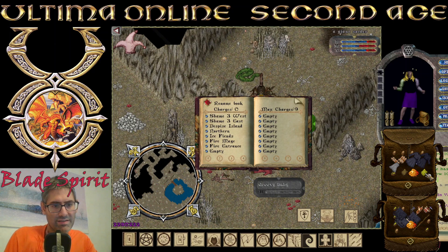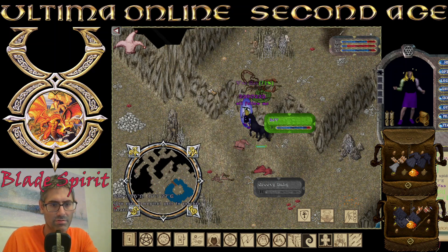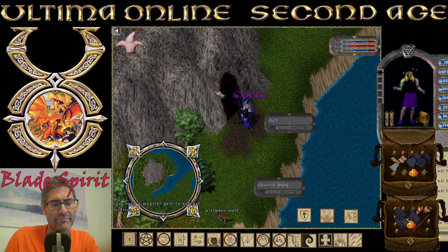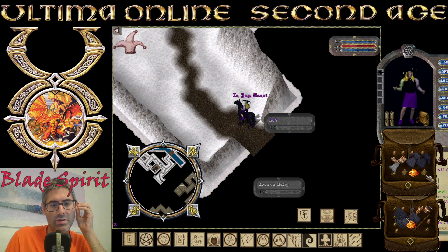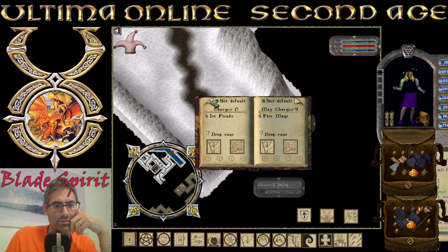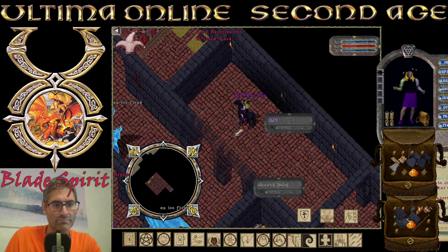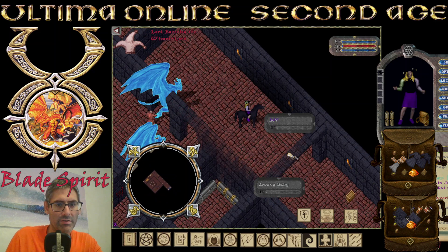Let's move to the next place. The next place is going to be in T2A, the Northern Territories. I couldn't mount the Nightmare because it was aggroed. Let's go here. Put Reflect on and we go to the Ice Fiends. Ice Fiends — you only have one mage here.